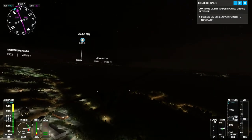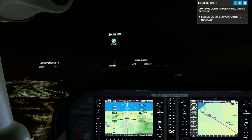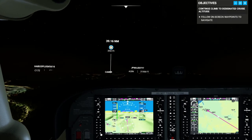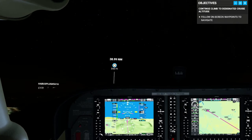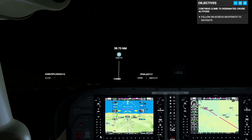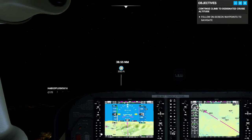Looks like we've maintained our altitude. We're dipping up and down a little bit, but I think it's safe to turn on flight level control. I wanted to slow down first, but I can do that by reducing the speed here. I would rather climb at closer to 80 knots or something like that.